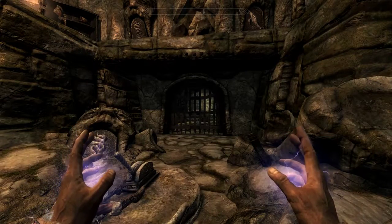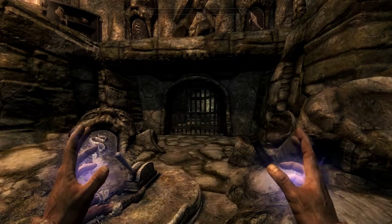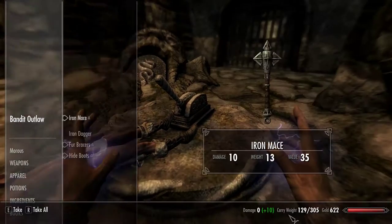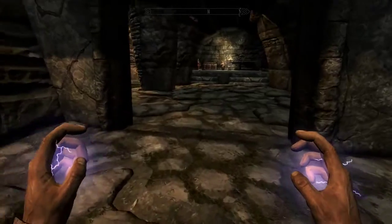Howdy folks, this is Checkers back again with another episode of our Skyrim Special Edition let's play, this time Episode 4. We're starting out here in Bleak Falls Barrow, having just solved this puzzle. We're going to activate — not the Bandit Outlaw, but the Lever — and open the door and move on into the Barrow.